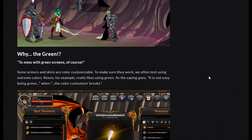Some armor and skins are color customizable. To make sure they work, we often test other extreme colors. Green likes to use green. As the saying goes, it's not easy being green when the color customizer breaks.